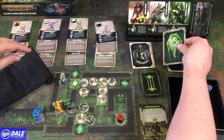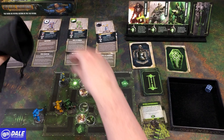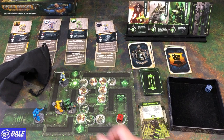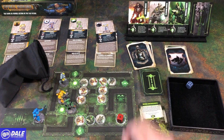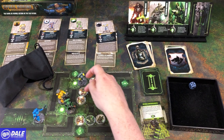Necrons coming out on area 3, which is here. We've got Grim — so he gets plus 1 attack on that guy, so he just needs a 4. Actions 1, 2, 3 — action 1, free attack needing a 4. 2 and 3.